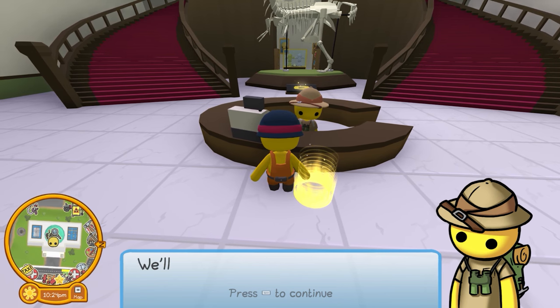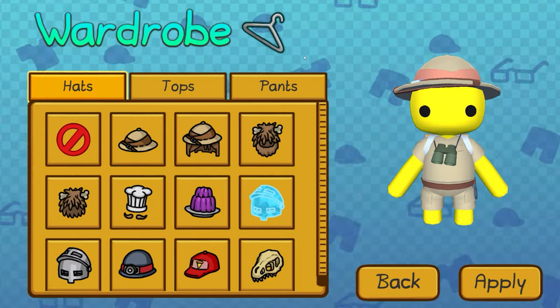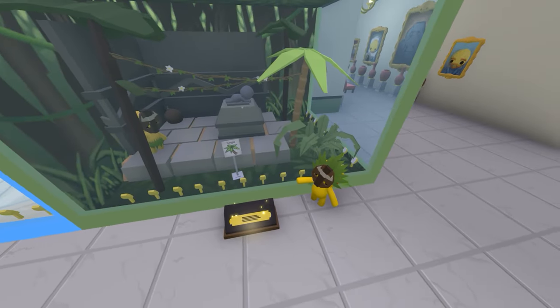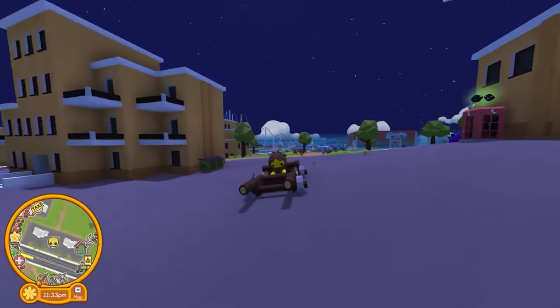The rewards for doing an artifact set were the T-Rex outfit, the archaeologist's outfit, the gold pants and amulet, the ancient mask, the caveman costume, the dinosaur pet, and the caveman car.